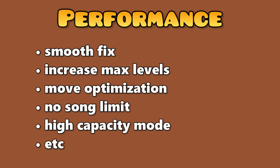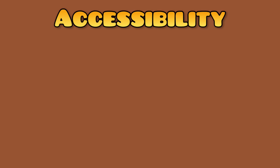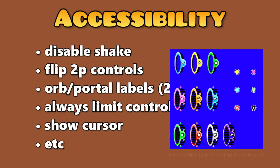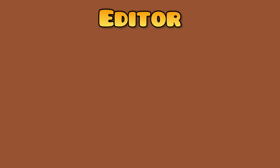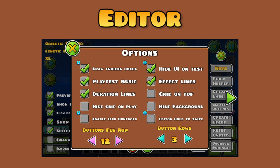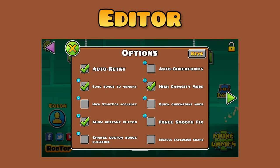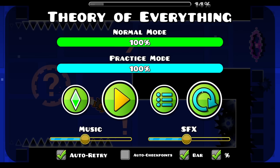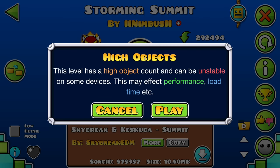Performance settings with options like smooth fix, increasing max levels, and move optimization. Accessibility settings like disabling shake, flipping player controls, or labeling portals and orbs. And finally, editor settings with all the editor stuff — there's a lot of them and they're split into different places for some reason. Also, some settings can just be removed entirely — 'show restart button' should always be enabled, and stuff like the high object alert is just pointless.